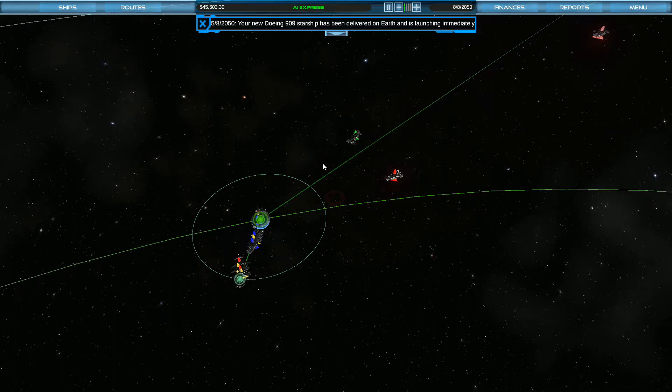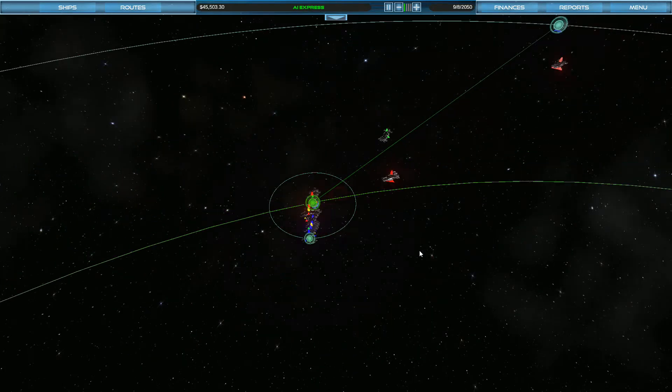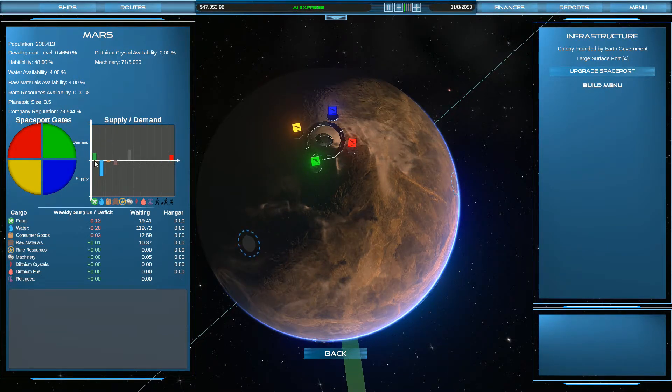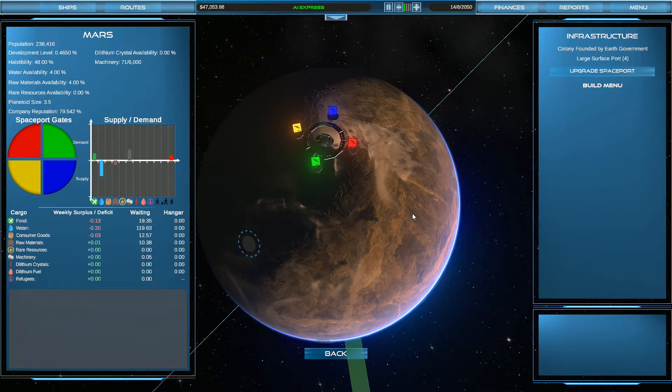We know that Mars is going to need colonists and Luna is going to need some more citizens, especially because Mars just lost a huge number — their economy is completely destroyed now. They actually have a large supply of water, but they still need food, they still need machinery, and they need colonists because they just lost a ton of them.